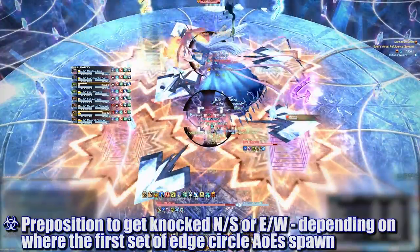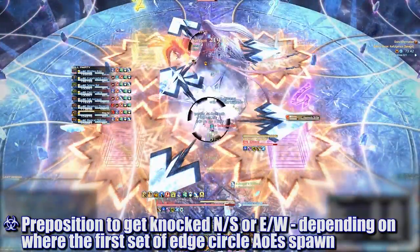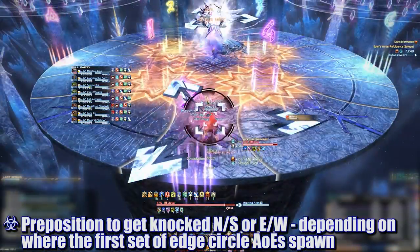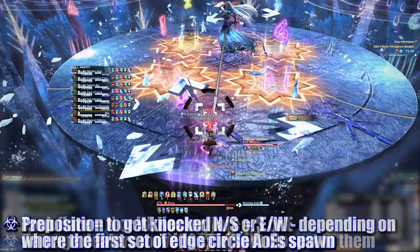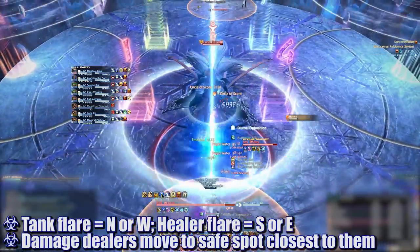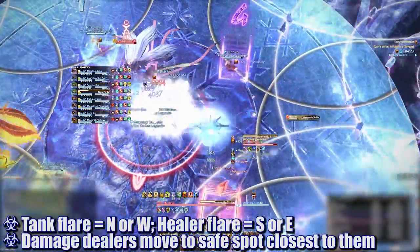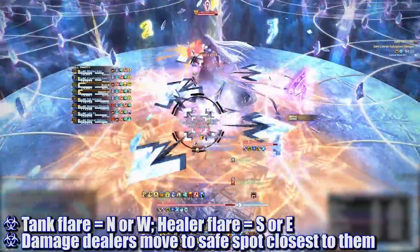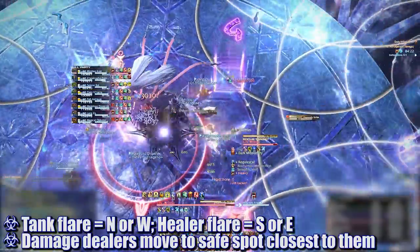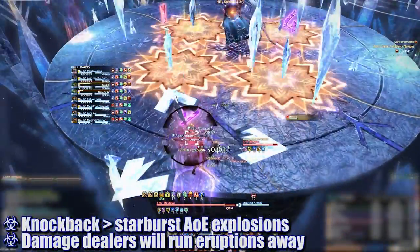The unaffected tank and healer will identify where the AOE circles are spawning on the edges and prepare to spread into those directions. With the timing of everything, all players will want to pre-position themselves to be knocked backwards towards where the outer edge AOEs have spawned — by the time the knockback happens, these will be the safe spots to avoid the attacks completely. To avoid confusion, we have the flare tank get knocked towards the west or the north, while the flare healer gets knocked towards the east or the south, depending on which variation spawns. As soon as the ice explodes on the four players on the intercardinals, they'll need to pre-position for the knockback as well.